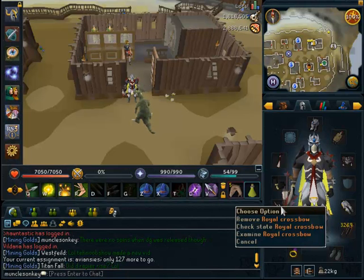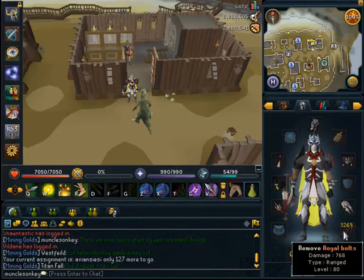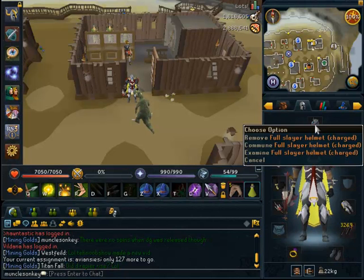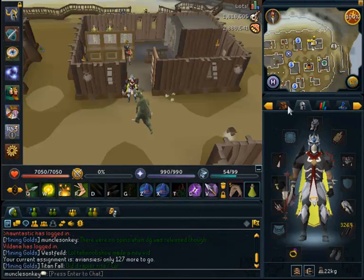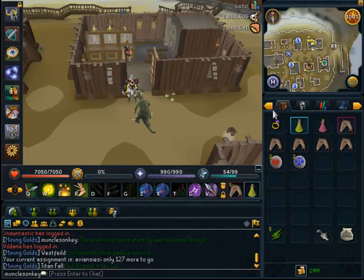For a weapon, I would recommend a Royal Crossbow at least. If you are only 70 range, then bring a Black Salamander with Harralander Tar as ammo. For ammo I have Royal Bolts, and of course Ava's Accumulator, a Slayer Helmet, Ganodermic Boots, and a Ring of Wealth. My gear is a bit welfare, but it works fairly well for killing the Aviansies.